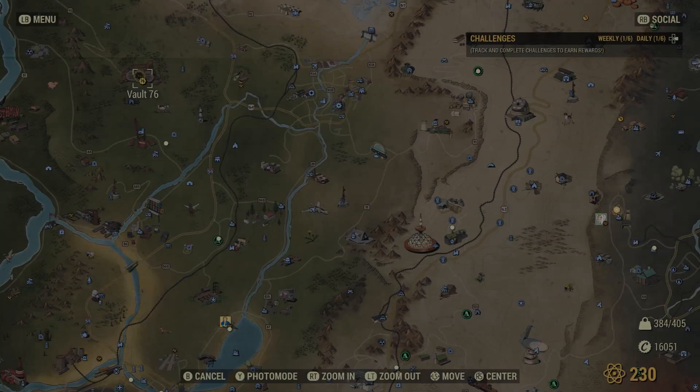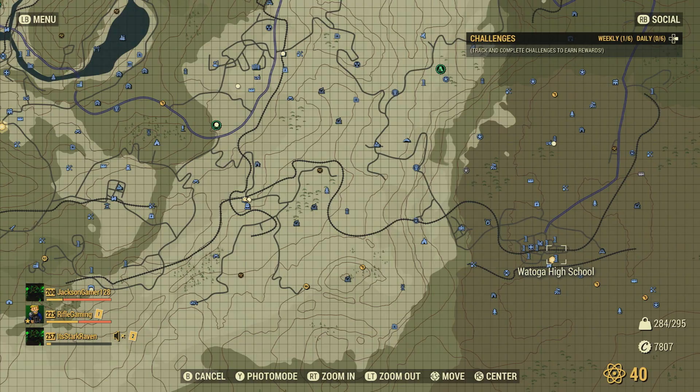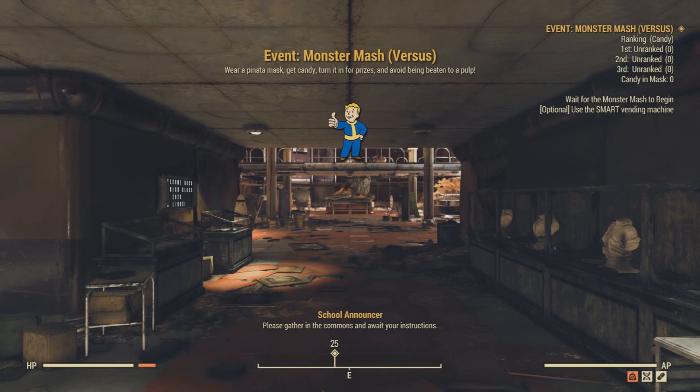This is another experiment that is going to be really tricky to line up because this Monster Mash event doesn't spawn that frequently. In case you haven't experienced this, it spawns down at Watoga High School. Sometimes when you enter the high school, that will actually trigger the event to start up and you will get this dialogue over the intercom: 'Teachers and students, welcome to Watoga High School's annual Monster Mash. Please gather in the commons and await your instructions.'